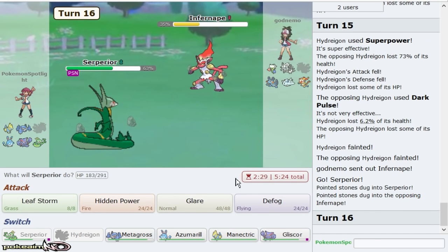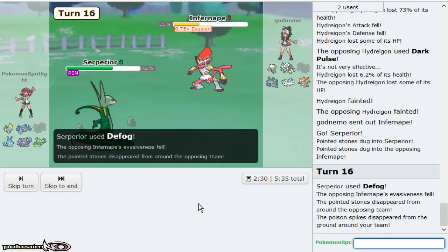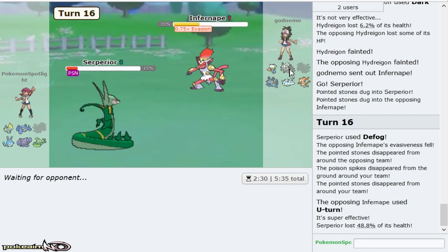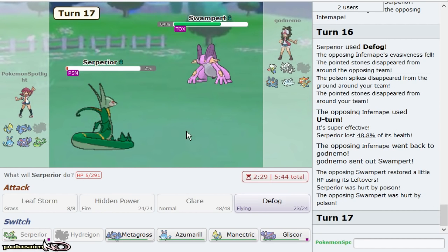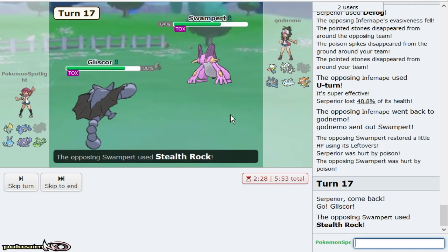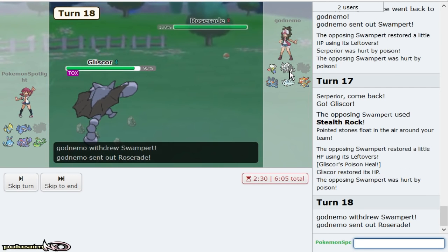I'm gonna go Suicune because I expect Infernape to want to come out. Defog — since Scarf Infernape should go for Flare Blitz or U-turn. This kind of sucks though because it does give Aggron the leeway to actually wake up. I thought he would just Flare Blitz but he ends up going Swampert for some reason. Not sure why he went Swampert first, but I will be able to get my rocks up and still pressure Infernape.